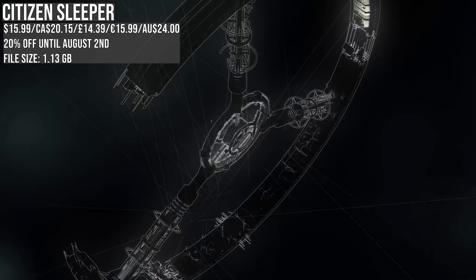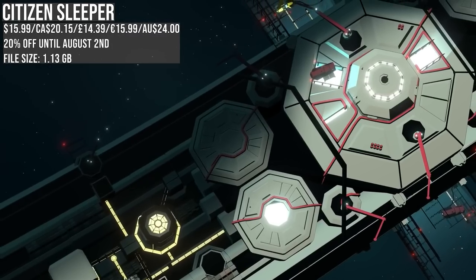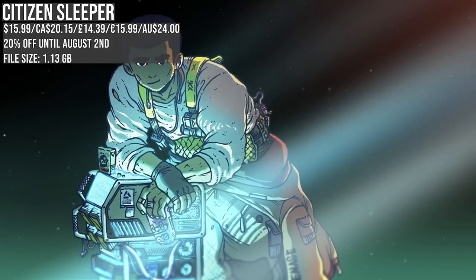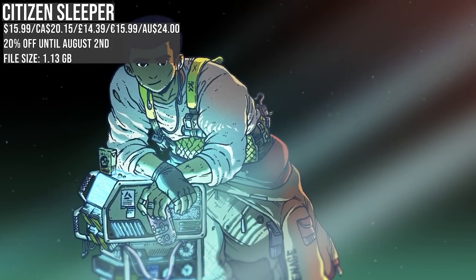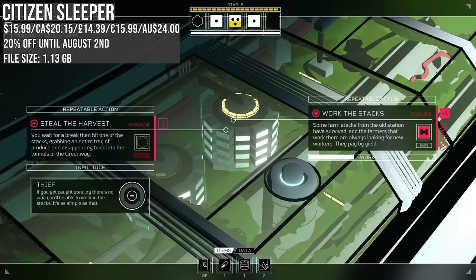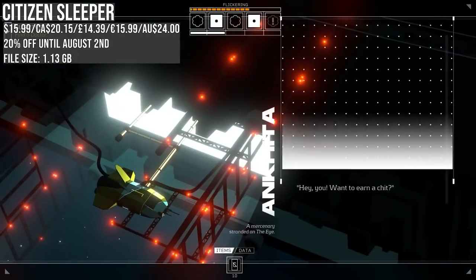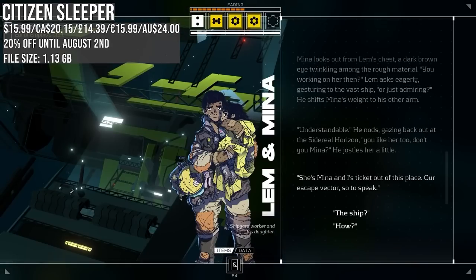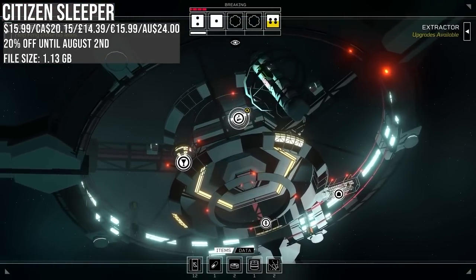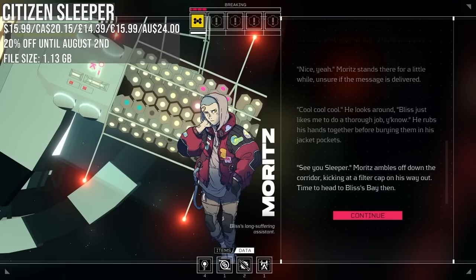My pick of the week is Citizen Sleeper — I can't recommend it personally as I've never played it, but maybe you'll want to join me for the ride. It's a new game so only 25% off, but I've seen seriously stunning reviews and I really like the look of it. It's a tabletop RPG-styled adventure where you survive on a station falling into disarray. Looks extremely stylish — heavy on dialogue as you choose your friends and enemies, hopefully wisely. Let me know if you've played it in the comments.